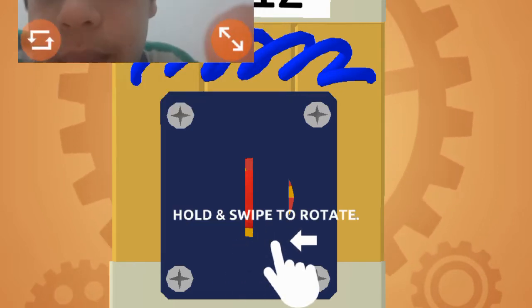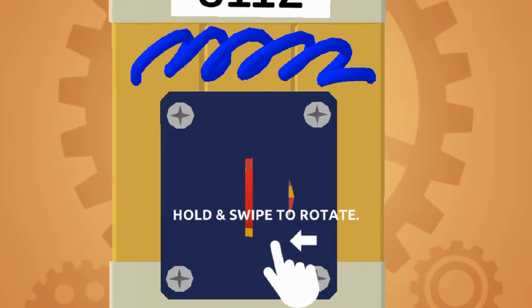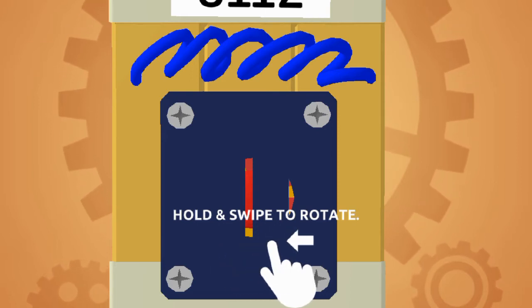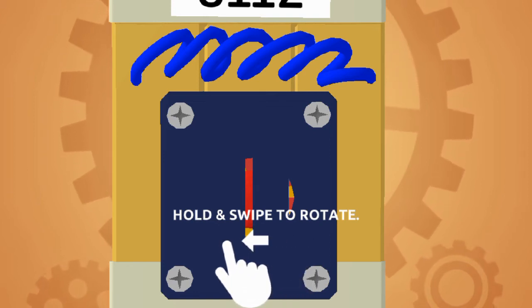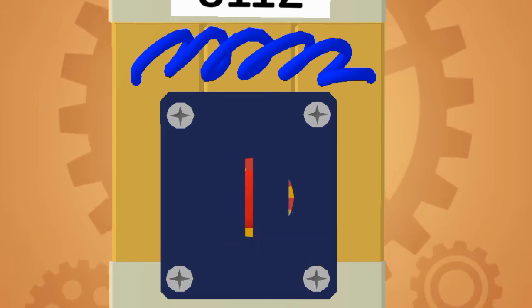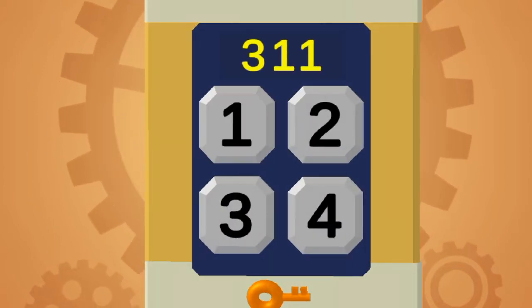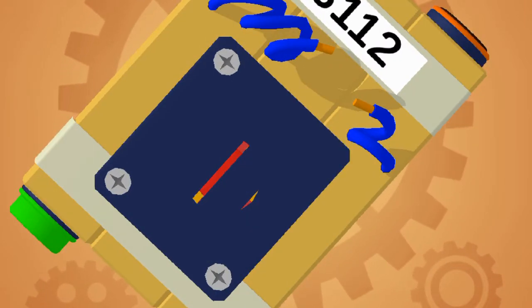Let me move my webcam because it's getting in the way. I can move it to this corner — yeah, okay, I'm keeping it at this corner. So I have to find the code, press the red button, press that orange button, and then snip the blue wire. Okay — 3 1 1 2, 3 1 1 2. Press the morning button, and then ding ding ding ding!